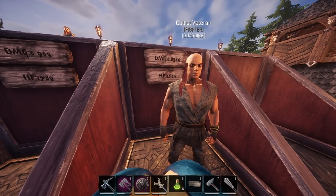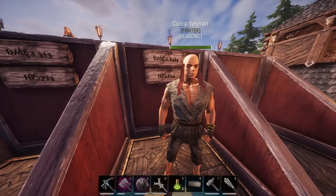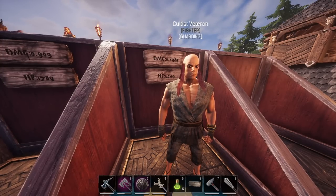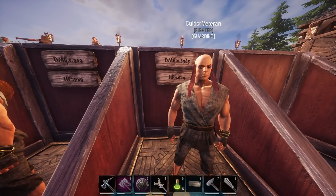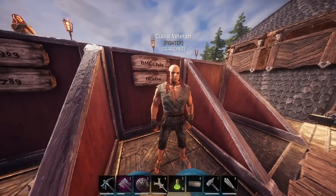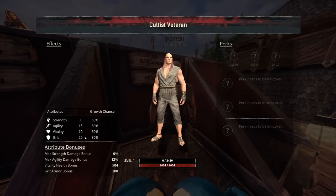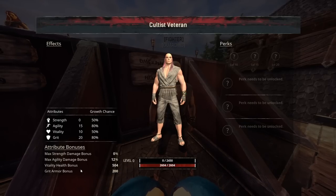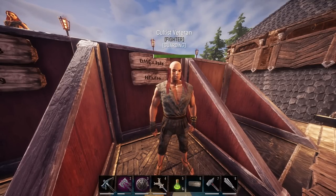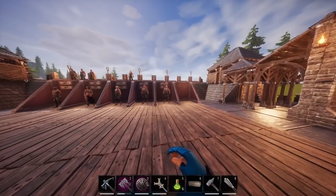My last very good thrall today is the Cultist Veteran. He comes out of the Altar of the East Surge — the Cultist of Dagon — so you can get him on Siptah. He comes out at 0.8385 damage and 2,604 HP. Inside, he has 15 Agility, 10 VIT, and 20 Grit — the highest armor bonus thrall I've looked at today. I included him because he's a solid one if you can get one on Siptah. Not as good damage as an Accursed Berserker, but he's another option.